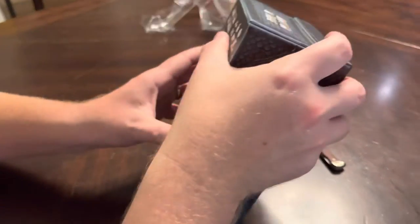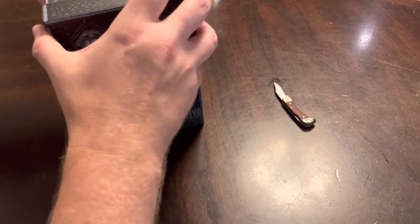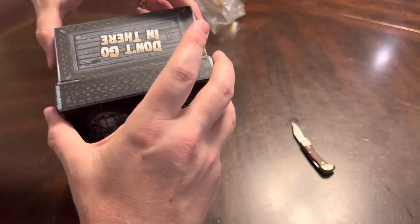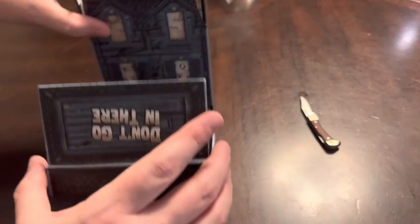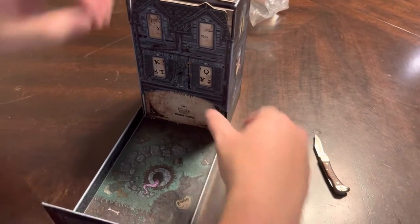Here we go. So that's how it opens — it slides down. I can feel a magnetic clasp in there. Even bones and a rat on top. You can see the dice tower, the windows, and that kind of folds down like that.